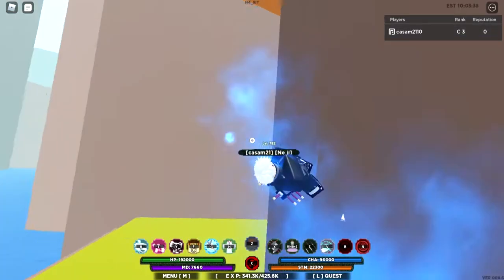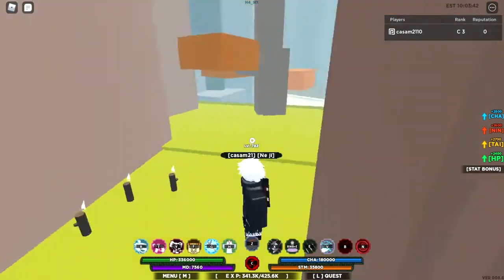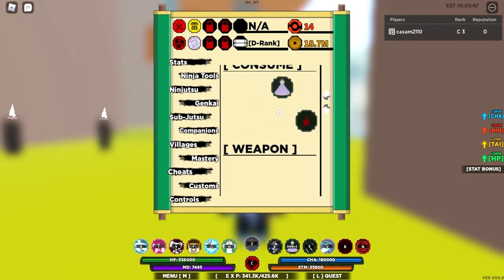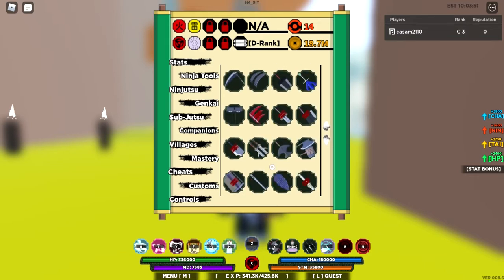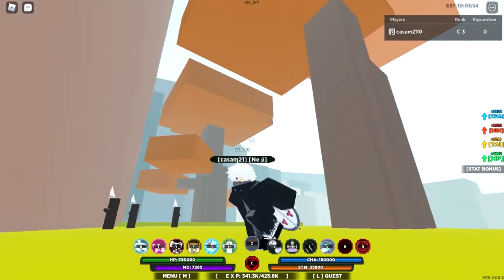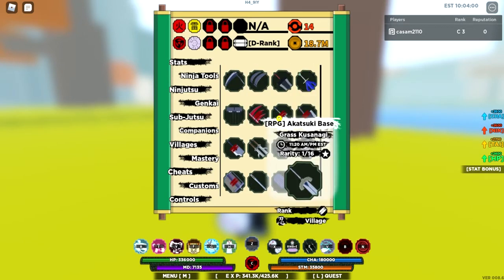Hello guys, so today I'm going to be showing you — as you can see I'm in the Akatsuki base — a Goombai showcase and location. As you can see, I got Goombai right there. And I'm also going to be showing you where the Isamehara and where the Grass Kusanagi spawns, because they both spawn here too.